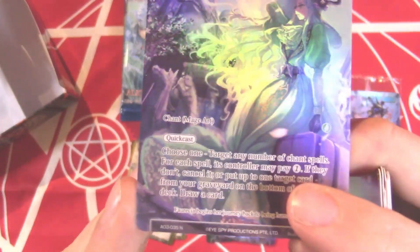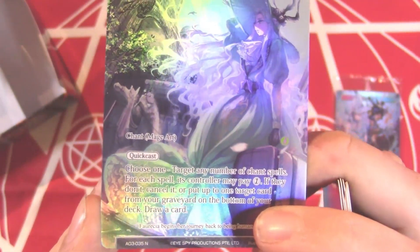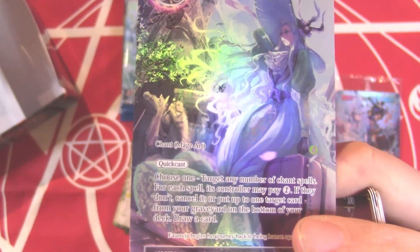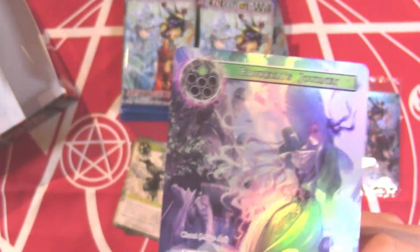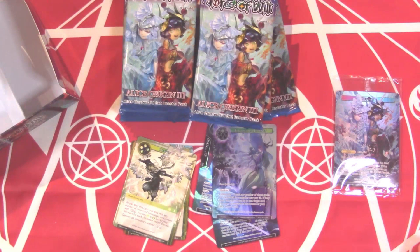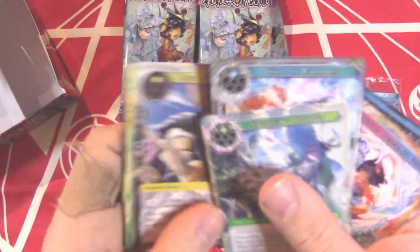Pharesia's Journey — choose one: target any number of chance spells, and for each spell the controller may pay one or it gets cancelled; or put up to one target card from your graveyard on the bottom of your deck. So it's like a Wall of Wind, but it doesn't have to cancel. Or draw a card — that's better than I gave it credit for initially. That card is going to be really good for Rezard especially, being able to recycle his cards.